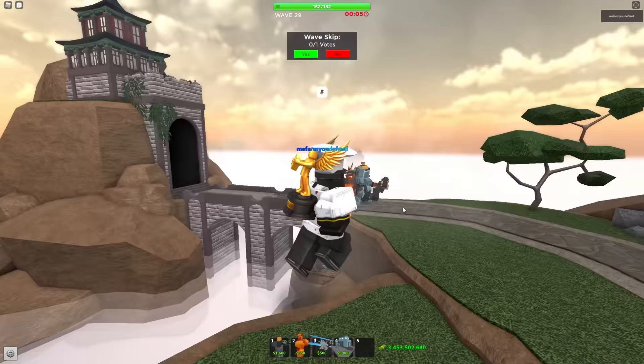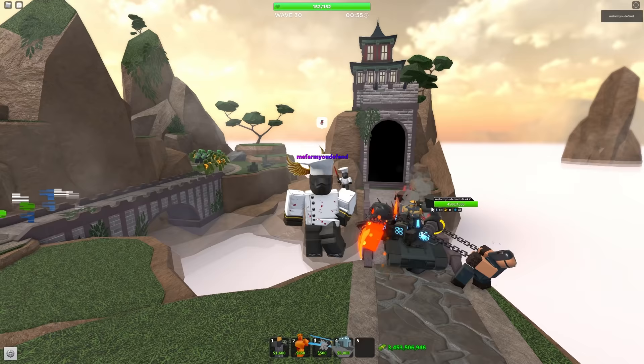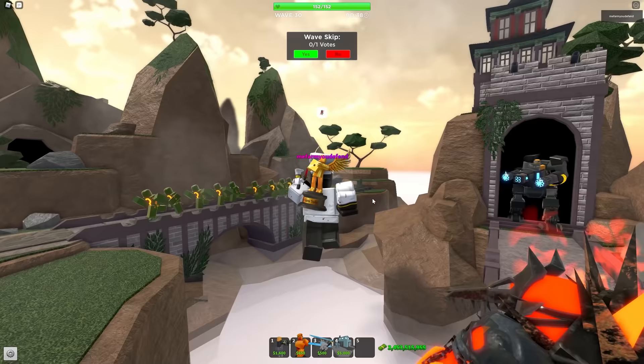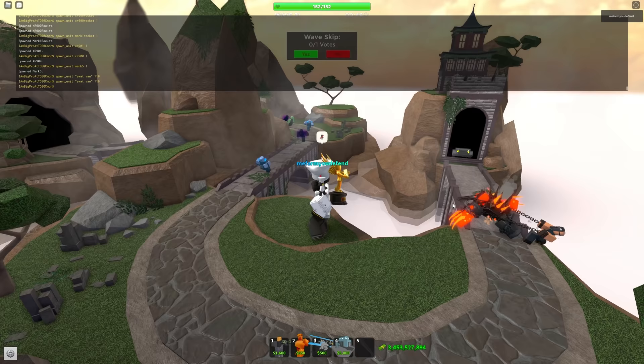There's also the XR 901, which is called the Mark 5 — it got changed up. And this is the XR 900, which is the Mark 4 tank on wheels. This is the tower that we all know and love that was shown in a trailer but was never put in the game, at least for public use.